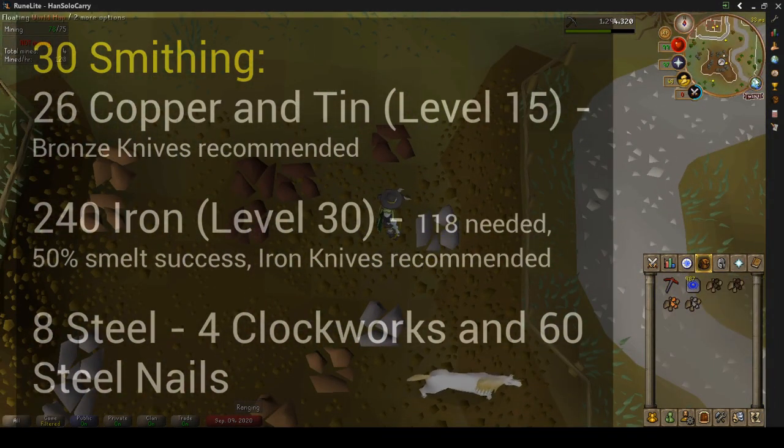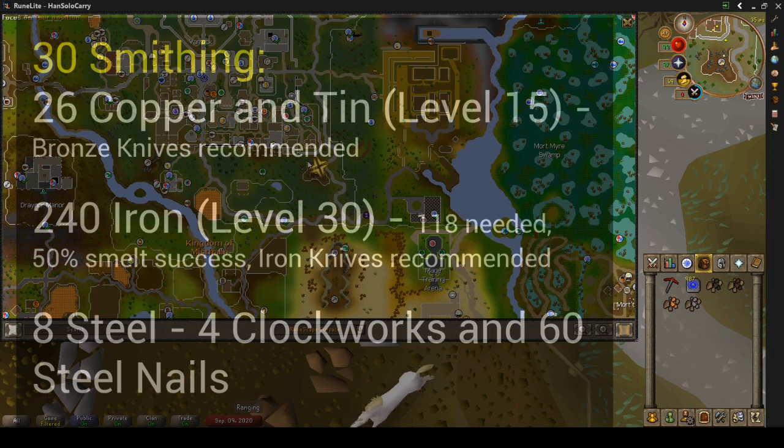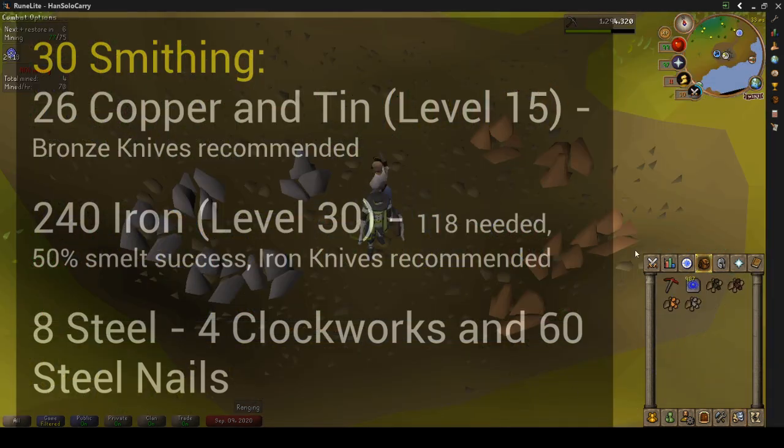Finally, we want 8 steel bars. We're going to use that for 4 clockworks, and 4 of the steel bars to make 60 steel nails for when we start our construction.